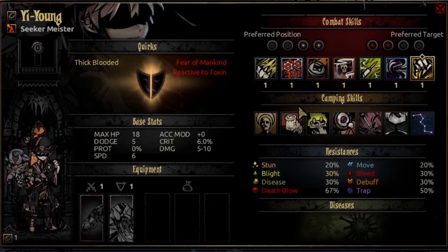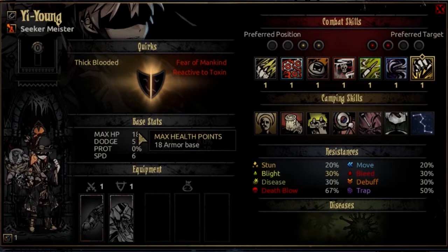Diving into the base stats: the max HP starts at 18 at Resolve Level 1 and goes to 34 at Resolve Level 5. This is what I would consider to be low HP — very close to what the Jester has. Starting-wise it's close to the Antiquarian, but she doesn't progress in HP as quickly as the Meister does. Basically the best comparison is the Jester, off by about 1 HP. A little frail, but there are ways around that.